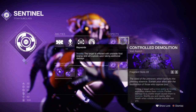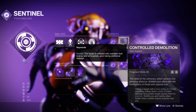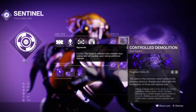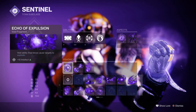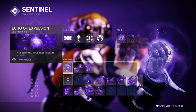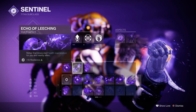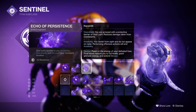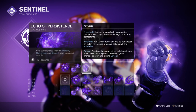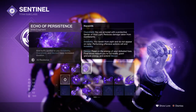You'll then want to pair this up with the Bastion aspect where casting a super will grant you and your allies an overshield, and usually your barricade will do the same. Controlled Demolition aspect is what the name suggests — hitting a combatant with void abilities will make them volatile and cause them to explode. Fragments you'll want include Echo of Explosion, which causes targets to explode from void ability kills; Echo of Leeching, where melee kills start health regeneration for you and nearby allies; and Echo of Persistence, which increases the duration of void buffs applied to you, so overshields will be extended by an extra few seconds.